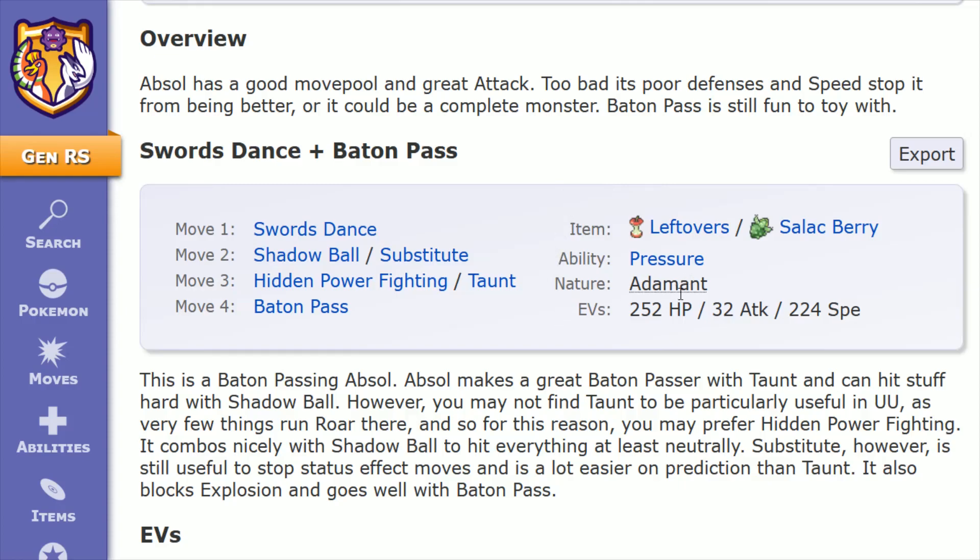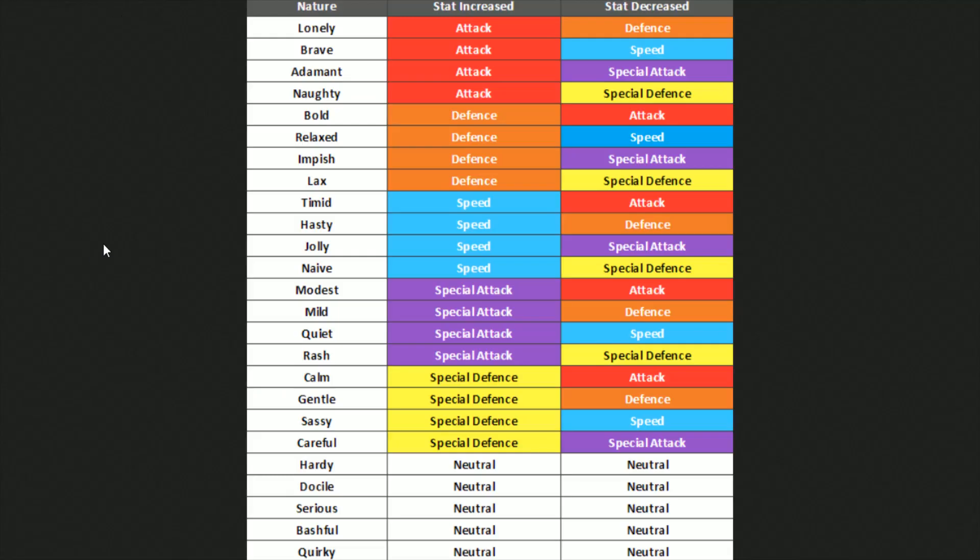For Nature, we have Adamant, which increases attack and decreases special attack — any option that decreases your special attack is going to be a reasonable choice for Absol's nature. Another potential option would be Jolly, which increases speed and decreases special attack. Not quite as ideal would be increasing your defensive stats, but if you wanted to increase special defense then Careful would decrease special attack, or Impish, which increases defense and decreases special attack. Adamant and Jolly would be the two preferred natures to have on your Absol — I'll link the Nature chart down in the description.